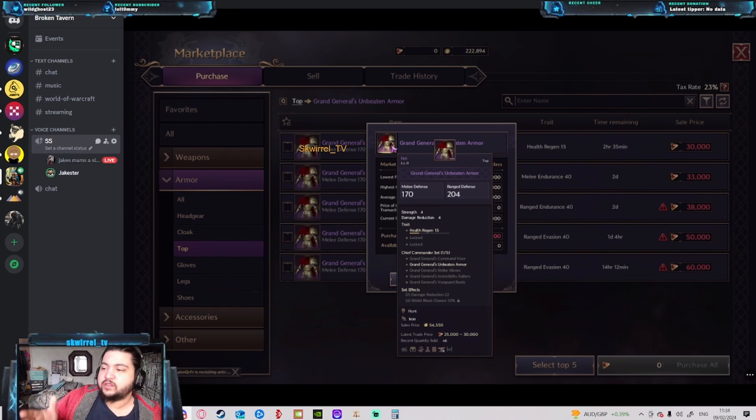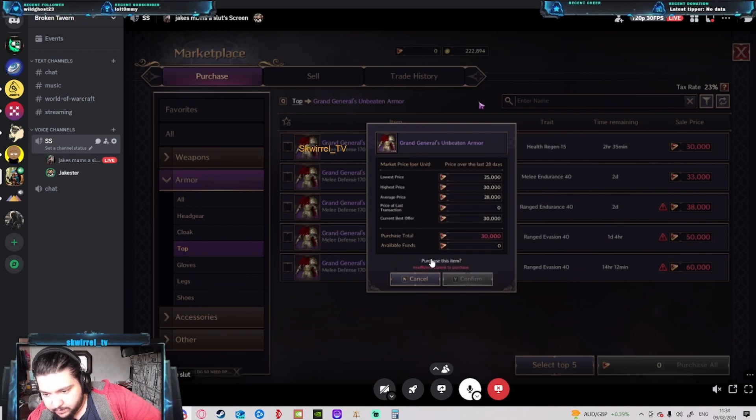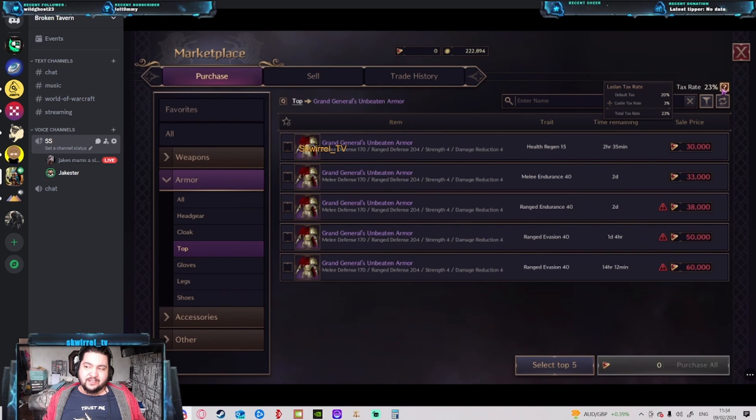The money used in the auction house is cash shop currency, so if you want to participate in the economy you have to use premium currency. On top of that, if you try to sell anything you can see the tax rate is 23%. So not only are you using premium currency, but if you sell anything you're getting taxed 23% — compared to World of Warcraft's 5% auction house fee. That's ridiculous.